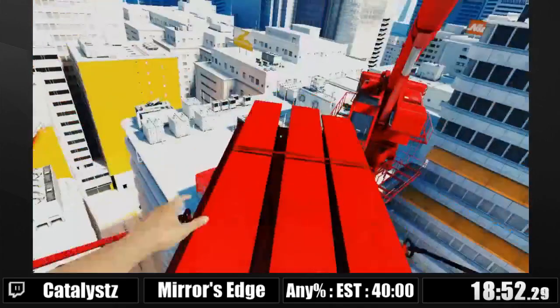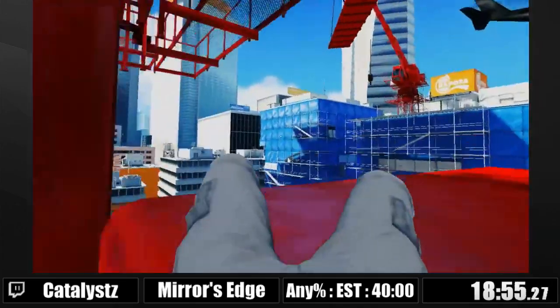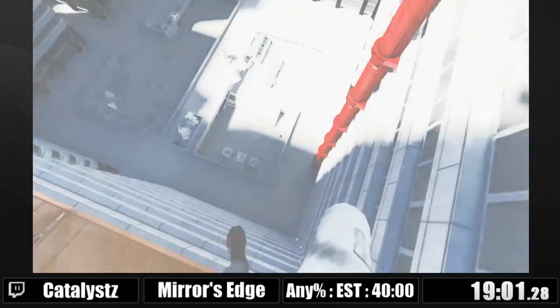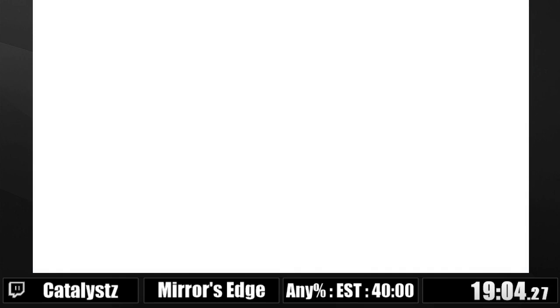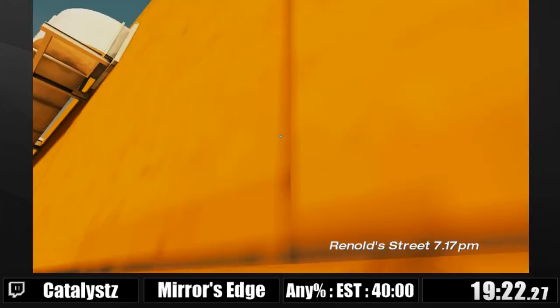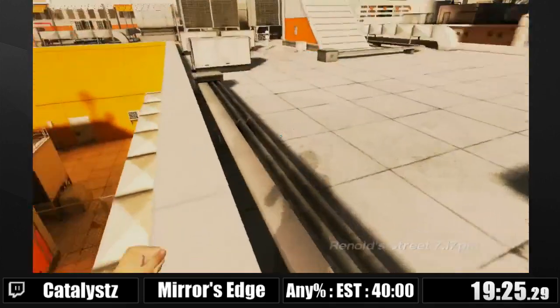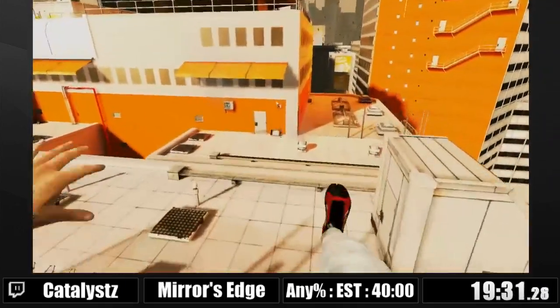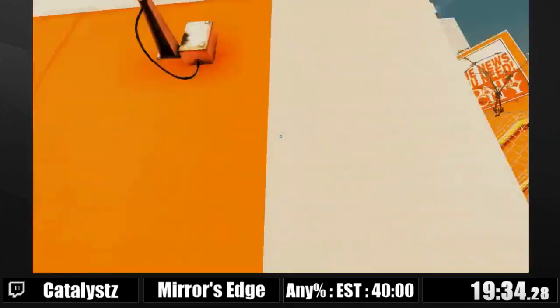I don't wanna die here because if I do, I'm gonna spawn back at the elevator — you skip all the checkpoints with this route. Here you're supposed to jump into this thing and get a hard landing, but you can just turn jump midair and strafe and get this slide thing. I hit the trigger and this run is so shit I commit suicide. I'm not trying cranes because I've never gotten them — they save 20 seconds and it's really hard.